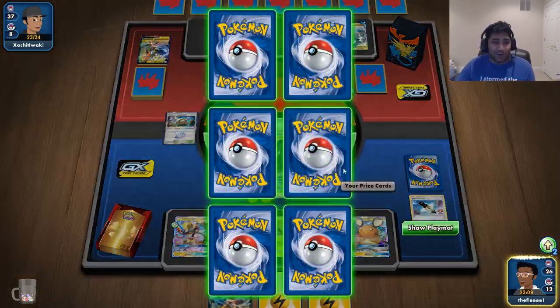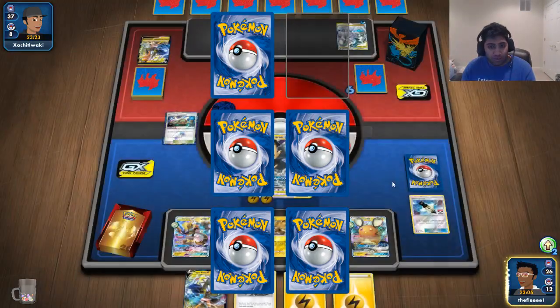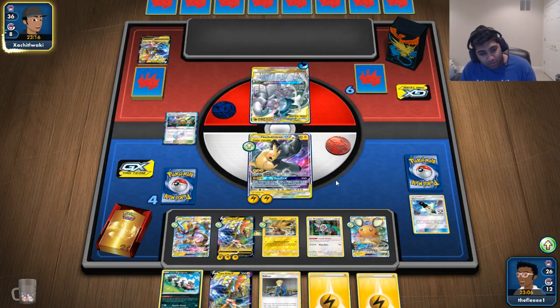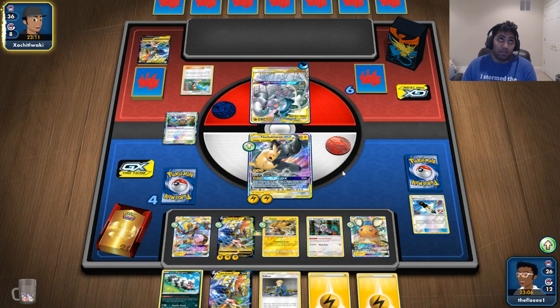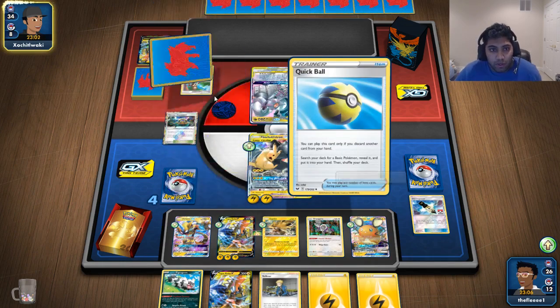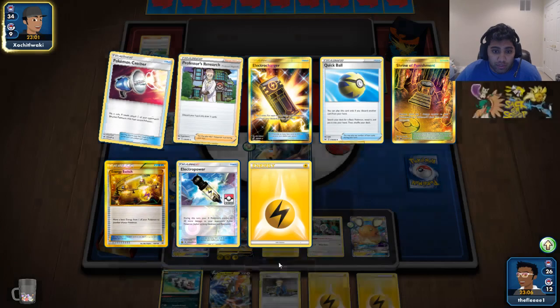I took a knockout on turn two regardless. If I had hit one more E-Power, I would've had a knockout on the ADP itself, which is crazy to think about. I got the Zigzagoon, which is a good sign, but my bench is cluttered. Benching the Zapdos was a little bit of a coward play in my opinion — I might not have had to do that. But given that Zigzagoon and my Prism were prized, I chose to bench it and waste a bench spot.